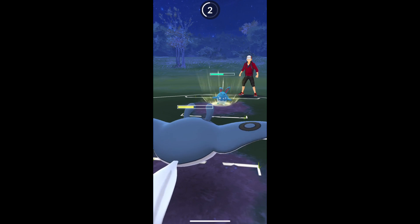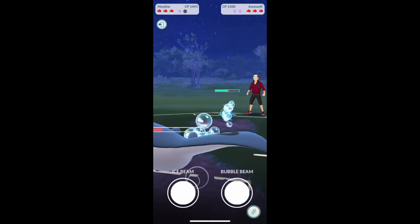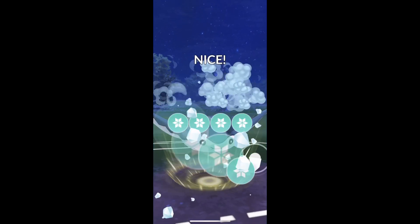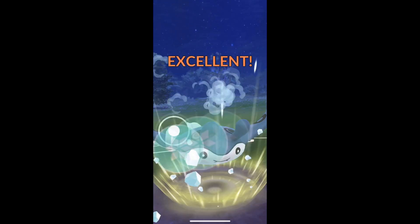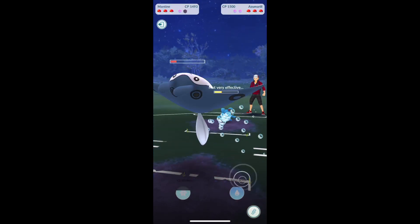Mantine versus Azumarill — here we go. You can see Ice Beam taking me down pretty low. We're gonna hit another Ice Beam. Ice Beam not doing a whole lot to Azumarill — of course it is resisted, but it does more damage than Bubble Beam does.